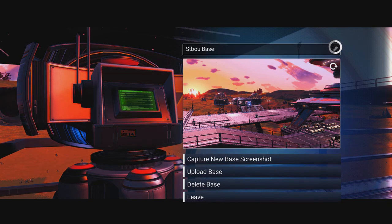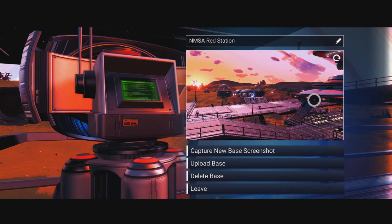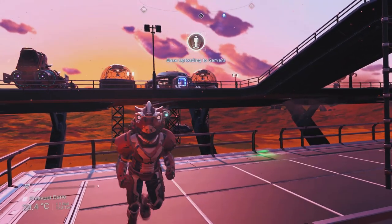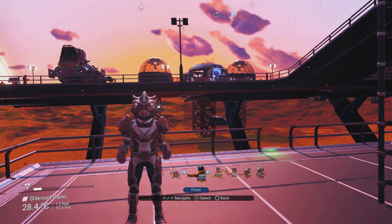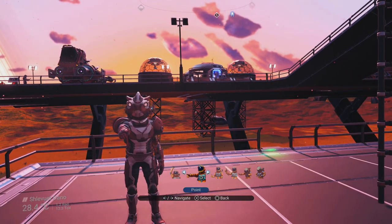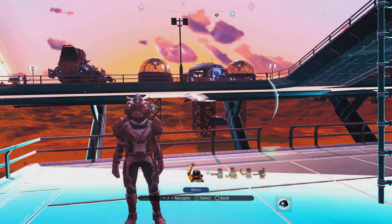I'm going to call this base 'NMSA Red Station' because it marks my red station in space — that's the whole reason I put this here, mainly as a marker for me. But I might as well make it useful for you guys if you choose to come and visit. There are also some other things here — I'll put up a few images of things I found.